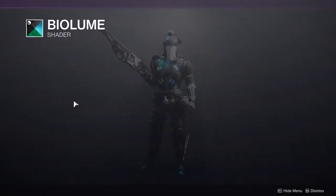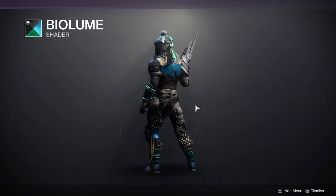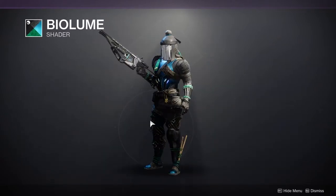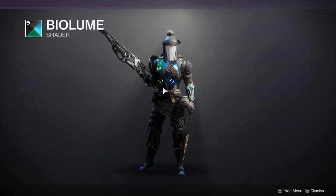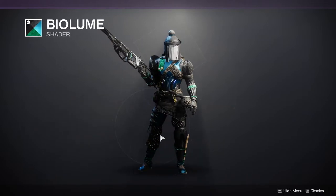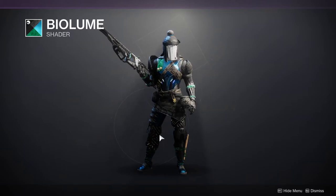We have Biolume, which is a blue and green, and I'm not the biggest fan of this shader personally. But if you don't have it, it's really good just to have options because you never know — there might be an armor set that just turns all of this shader black.